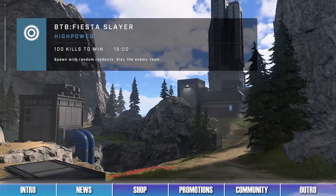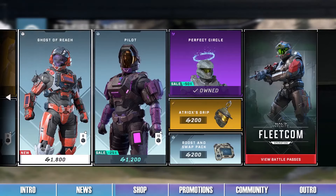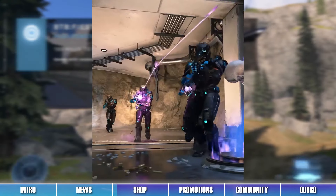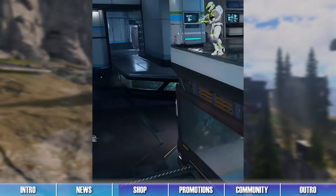On to this week's shop. We got even more returning bundles and items in the store this week, with some items also being on sale. HTS bundles are also still available, with Year One HTS bundles now including cross-core armor coatings.